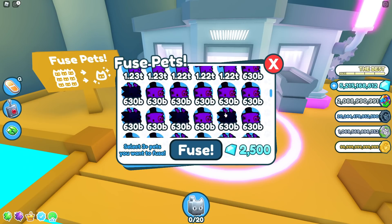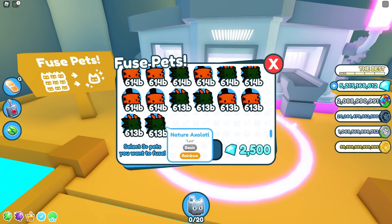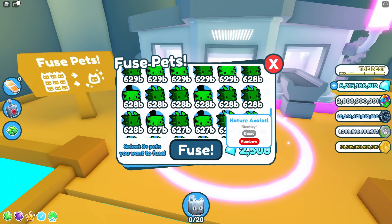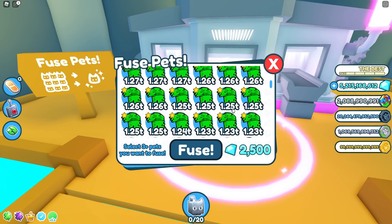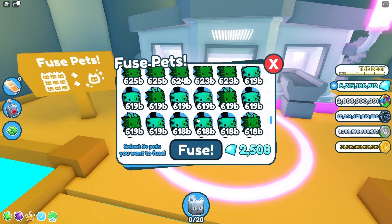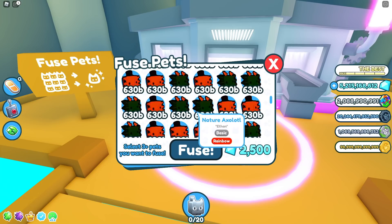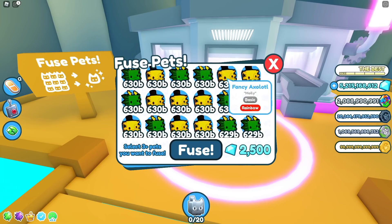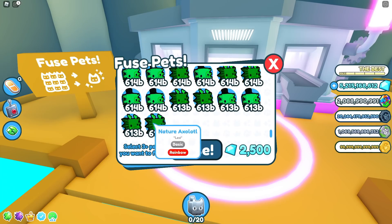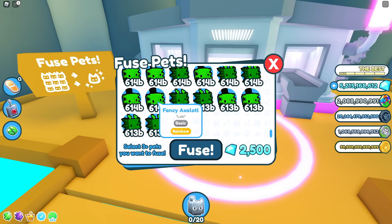You should have tons of these if you've made your pets gold and rainbow. Now what I want to really explain is that the Fancy Axolotto and the Nature Axolotto are basically the same. They're different pets but they have similar damage — they're all basically the same damage, so they're pretty much the same pet. Whenever I say fuse these, it doesn't really matter between the nature and the fancy.